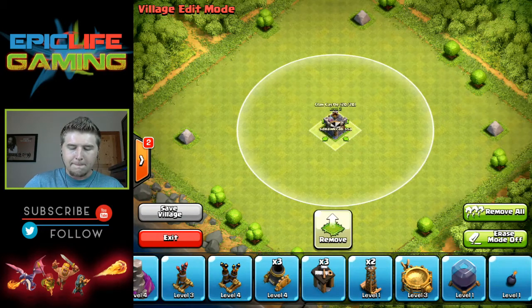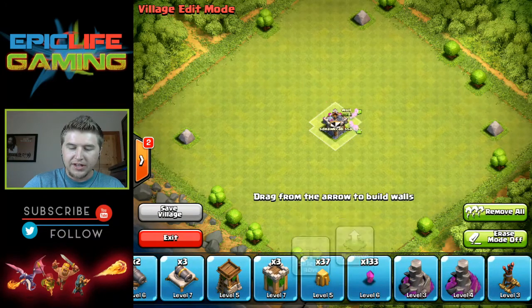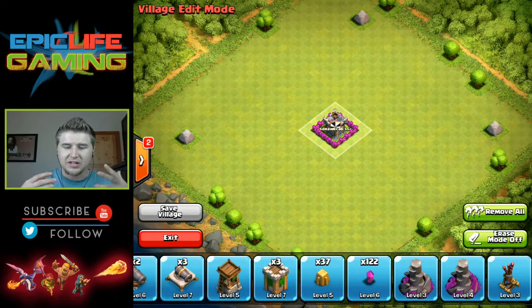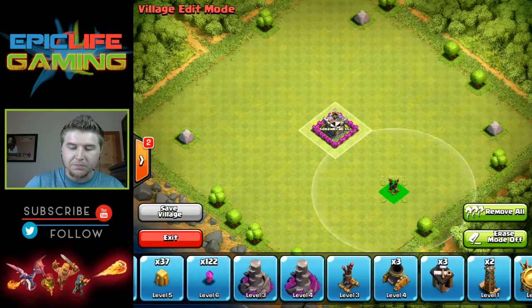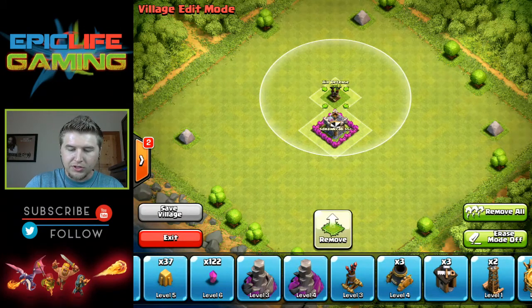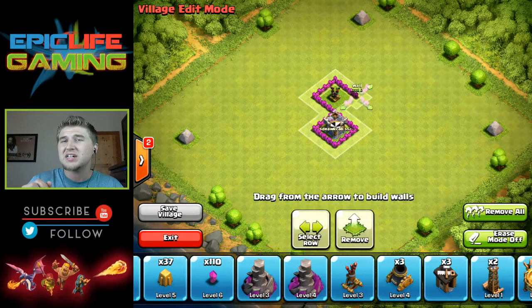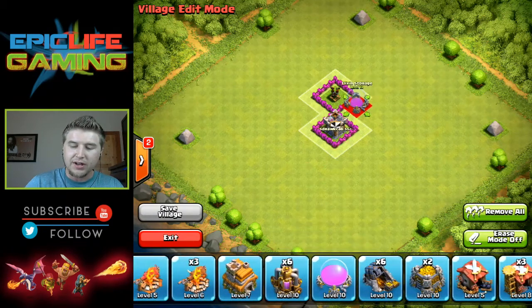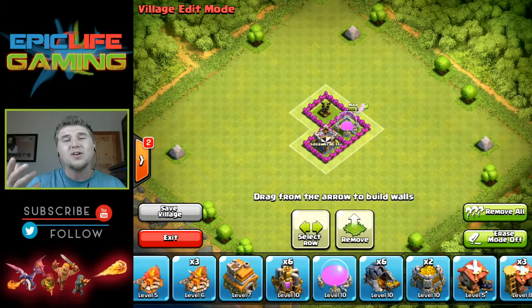Let's put the clan castle — trying to get that centered — there we go, perfect. Now we're going to put some walls around that, just like that. It gives a little more space so you can't lure out the clan castle as easily. There's just not enough buildings at Town Hall 7 to completely block in your clan castle. Put that right there on the corner, now we're going to surround that with walls. This is completely his base design, not mine at all.